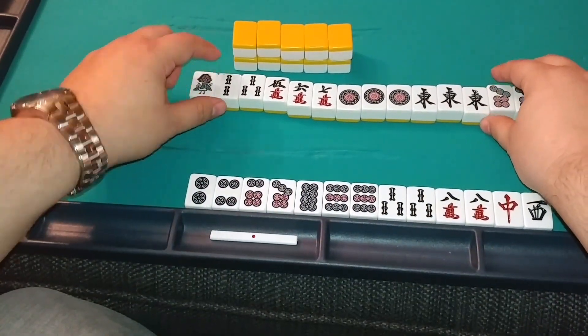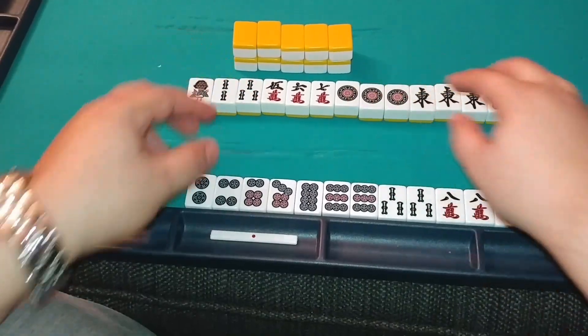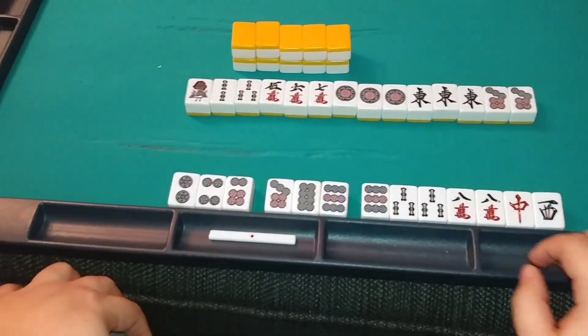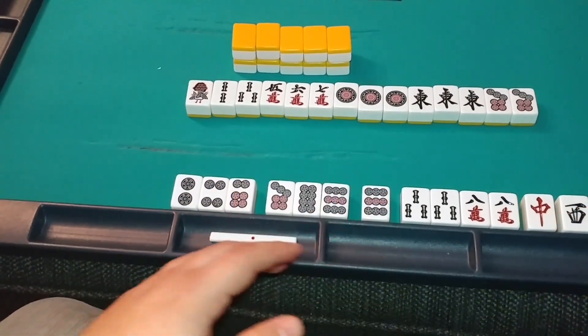So it is your goal to transform the hand from not complete to complete. As we look, we have one sequence — 7, 8, 9 — we have a couple of potential pairs, and then we have some extra tiles.